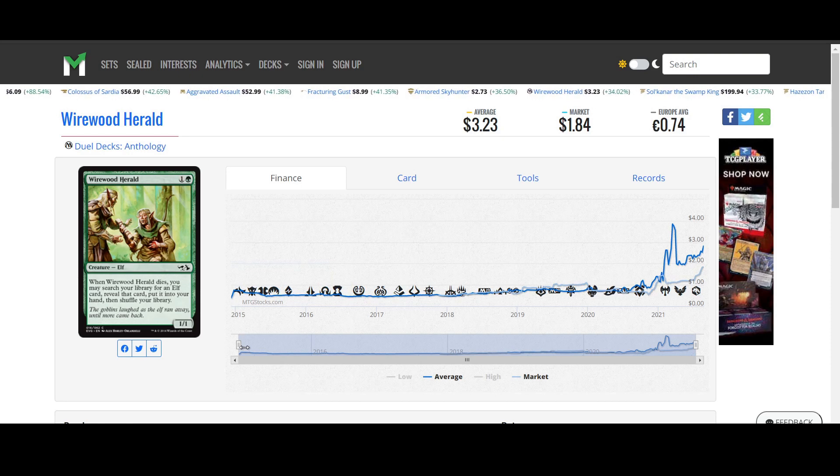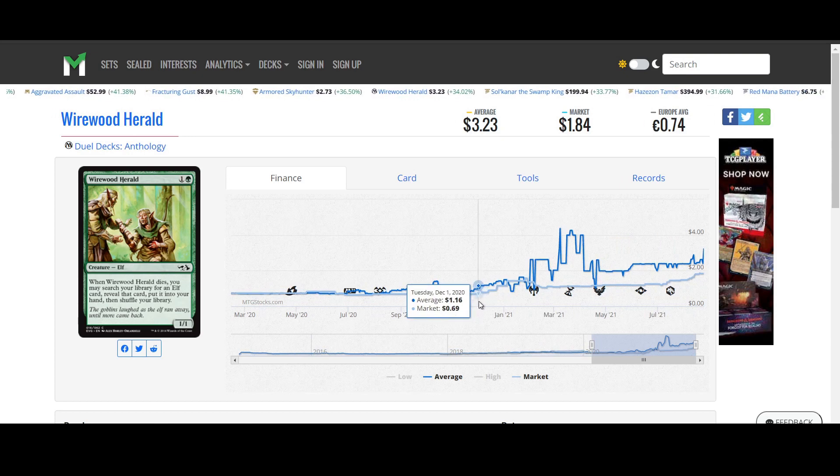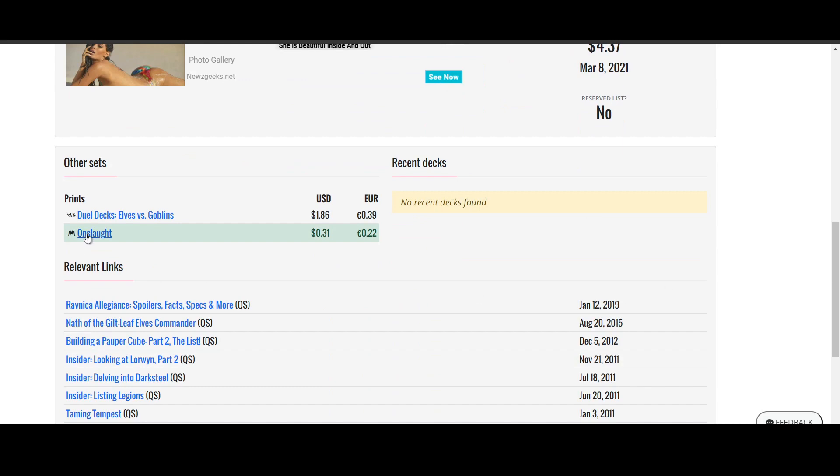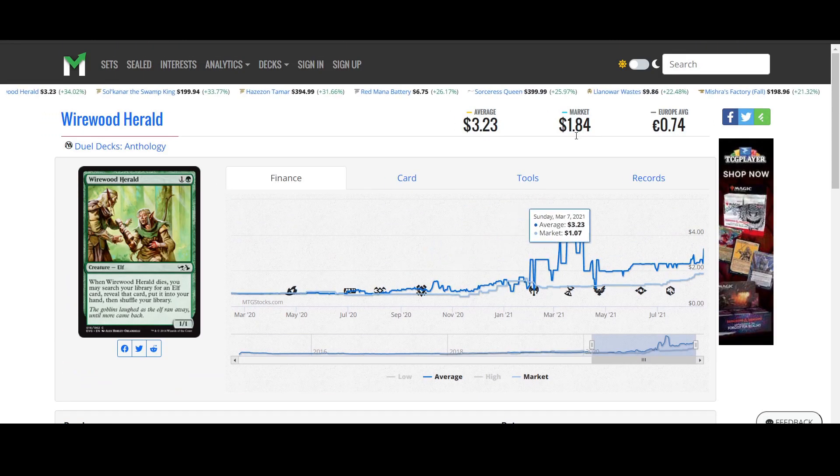Wirewood Herald from Duel Decks Anthology - yeah, it's a cool card, it's a good elf card. Started moving up from $0.69 on November 27, 2020, now sitting at $1.84. So that's almost a $1 or more gain on that. You've got an Onslaught version for $0.31 which I don't think is going to stay right either. $1.84 on market price is probably where this card is going to be sitting for a while.